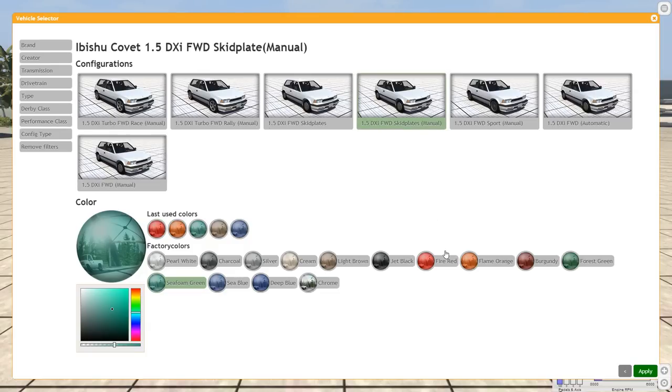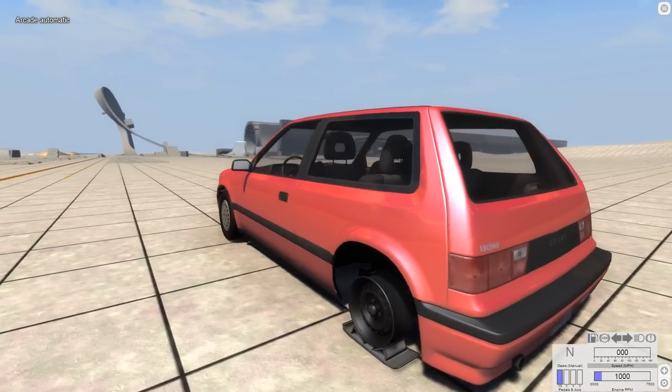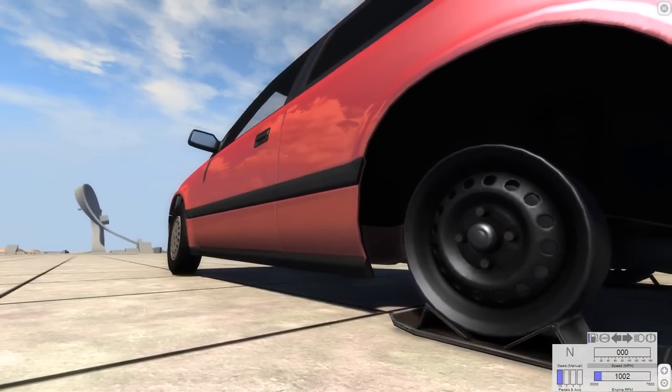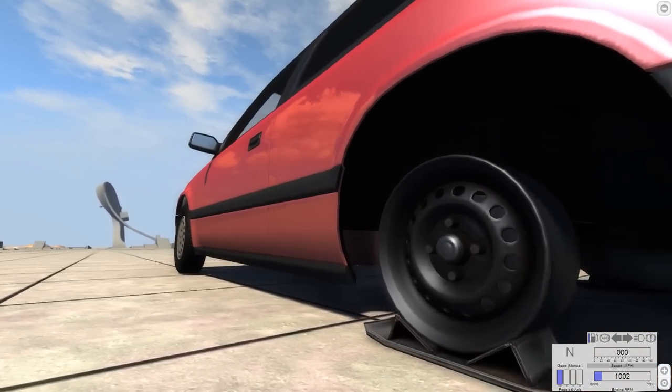This version adds a modification to the Ibishu Covet - it is the skid plate edition, which is available by selecting the skid plate edition of the car. We can go ahead and select that and make it fire red because that sounds like a nice color. The skid plate edition means instead of having a wheel back here, you have that.